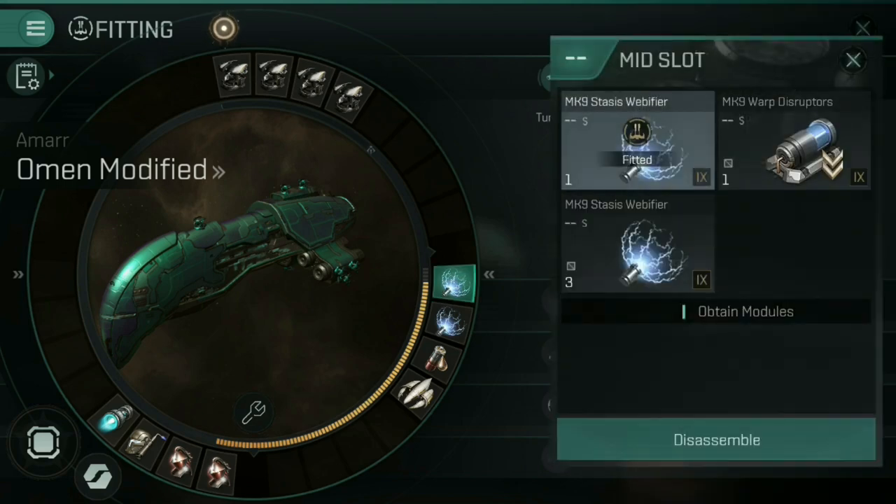Next up we have the mid slots. In the mid slots you're typically going to find that you're using support modules. These could be in the form of electronic warfare — for example stasis webifiers, warp disruptors, energy neutralizers or Nosferatus. Those are your different forms of electronic warfare and they help determine your gameplay. You can also equip group support modules, which tend to be your group armour repairers, group shield boosters, group capacitor modules, shield field bubbles — anything that affects the group you're fleeted up with tends to go in the mid slots.